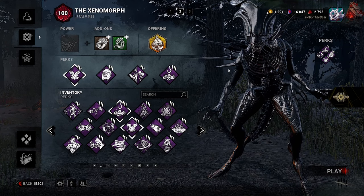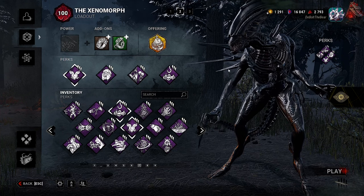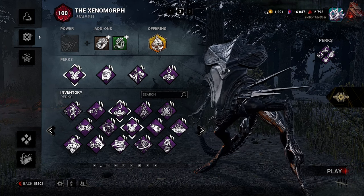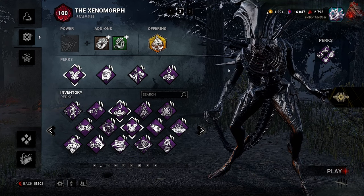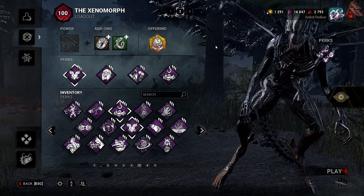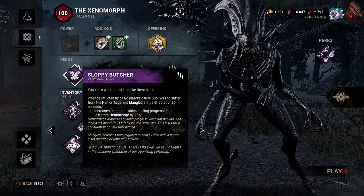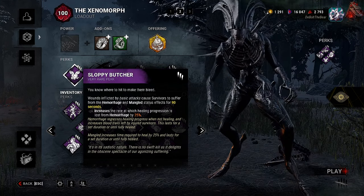We have a build request — it's kind of an interesting build. Going forward I'm going to start using your builds and then sub out something for my own spin. For the official build requested: we have Sloppy Butcher — wounds inflicted by basic attacks cause survivors to suffer from Hemorrhage and Mangled status effects for 90 seconds, and increases the rate at which healing progression is lost from Hemorrhage by 25%.